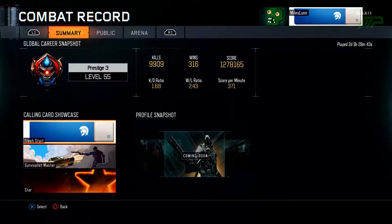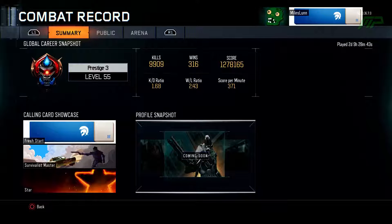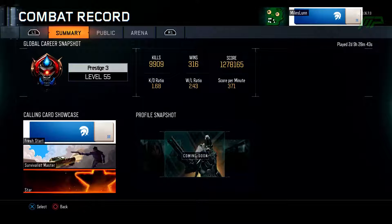Let's check on my actual stats. We got 9,909 kills, 316 wins, and 1.28 million score, which is pretty cool. The KD is 1.68, which is about the same as last time I believe, and my win/loss is 2.43. I think it fell a little bit since last Prestige — it was something like 2.5 maybe — so it's fallen a little bit. The score per minute is 371, which I think has actually increased by a tiny bit, though I'm not 100% sure.